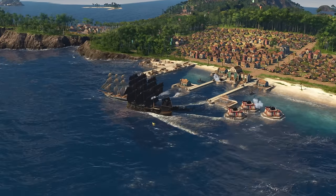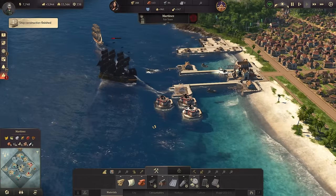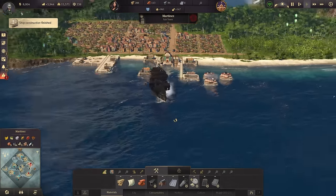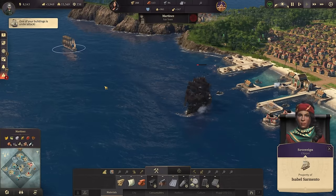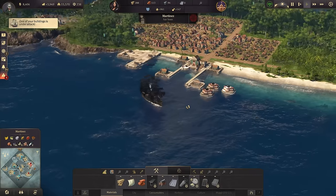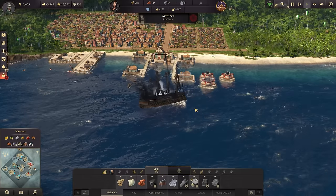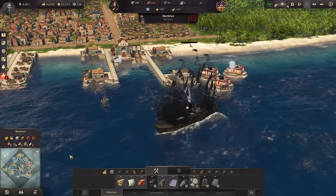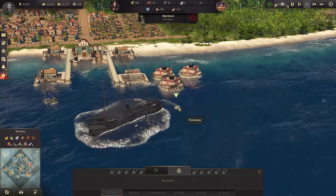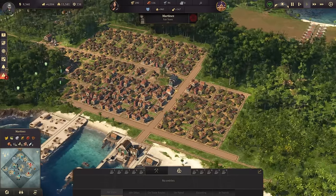Hello everyone, welcome back to our mega city series. Already we see our harbor cannon towers in action as Sean LeFatoon tried to chase one of my clippers that is out of the world map. He's too late with his big bulky ship - he has no chance of escaping. Problem is I don't have any ships in the area right now to collect that loot.